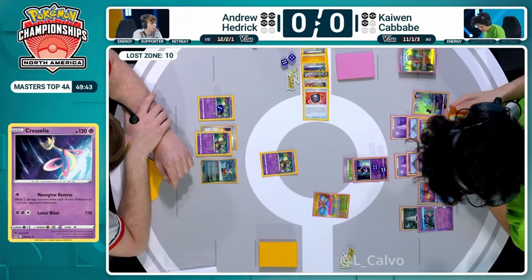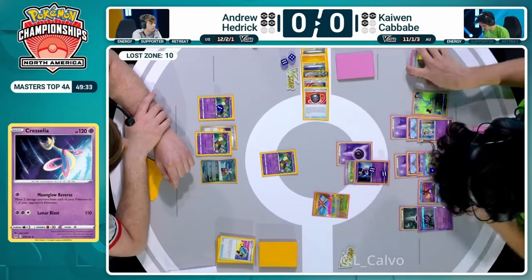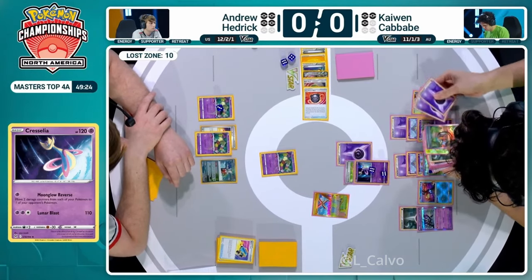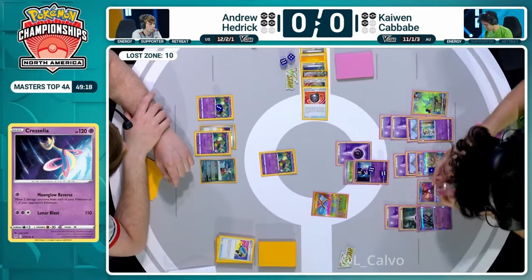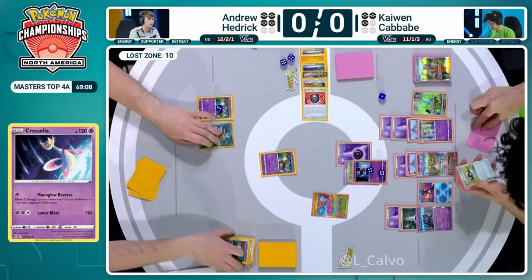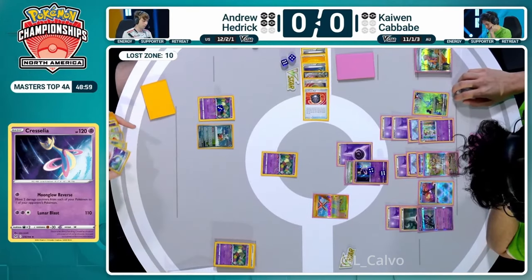Kaiwen realizes he has a really big advantage and wants to make sure he keeps it up - trying to figure out how Hedrick could potentially come back, what weakness he currently has on his board. These damage counters are being ticked up on Cresselia from the Psychic Embrace energy being placed down. Those are beautiful energies from the HeartGold SoulSilver set - those energies are like 15 years old at this point. We do see the snipe with the Moonglow Reverse, denying the Comfey. Kaiwen could now pull off a double Monkey Dory play.